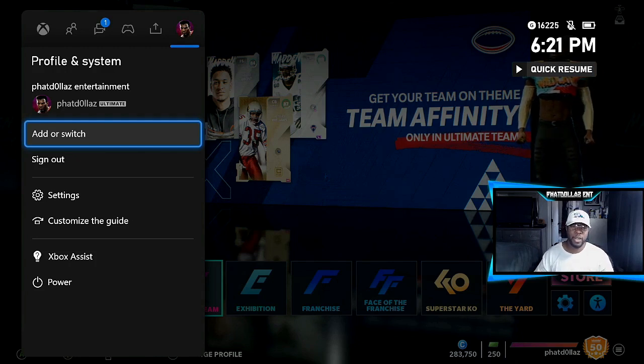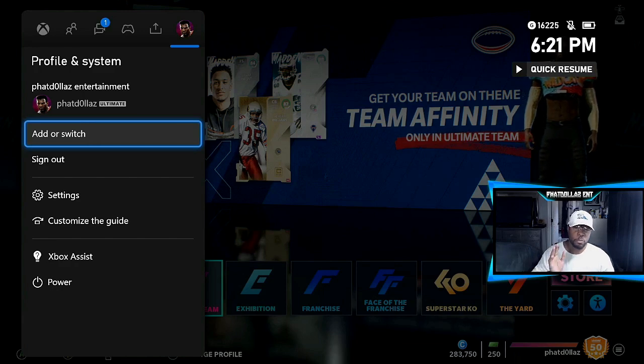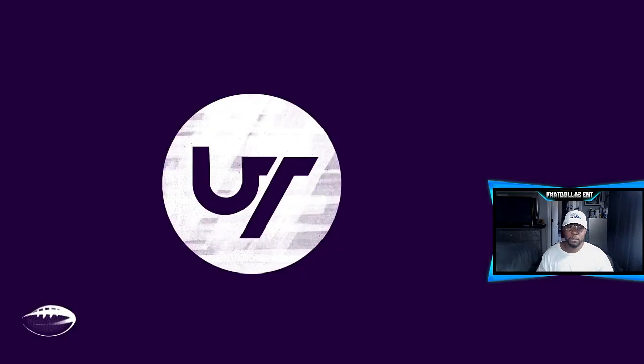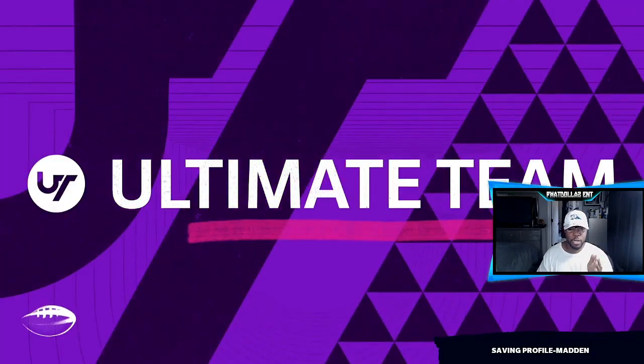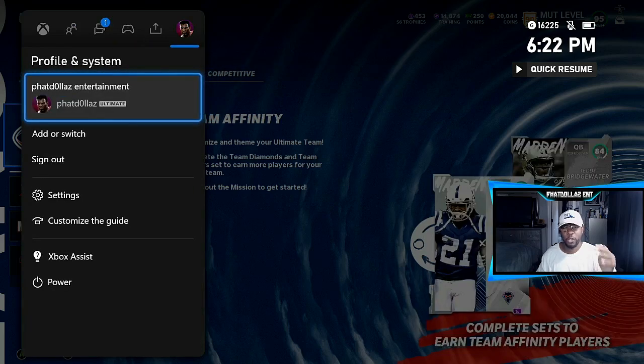When you're on this screen, make sure you're on your secondary account since you've used up the hours on your first account. Once you make the switch, click into Ultimate Team. When it's loading — see how it says 'saving profile' — that's when you switch to your other account. It might pop up with an error, but that's fine. You'll have made the switch and now you can do everything in the game except Ultimate Team solos.